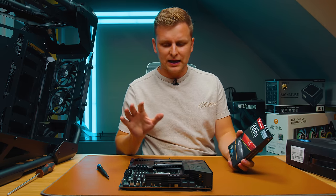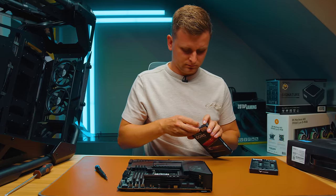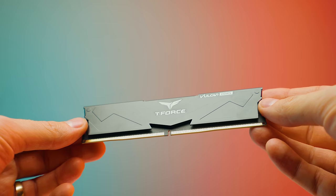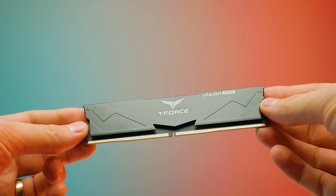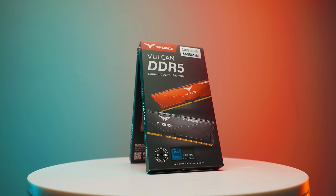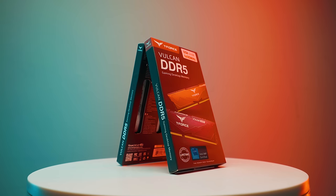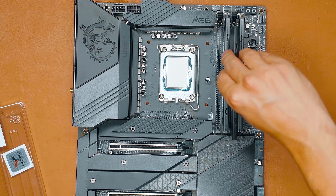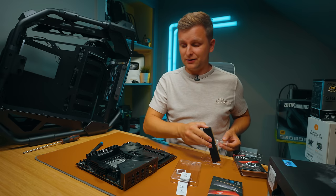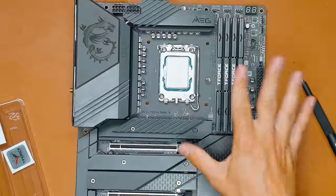For RAM, I want to use something black. This is a DDR5 motherboard, so I'm going to use the Team Group Vulcan DDR5 — really nice matte black, it's going to fit this build just right. These are two 32GB kits at 5600 megatransfers per second, not the fastest RAM, but altogether we'll have 64GB. The 5600 MT/s is still quite fast for 12th gen, though with four sticks I'm not sure we'll be able to run it at that speed.